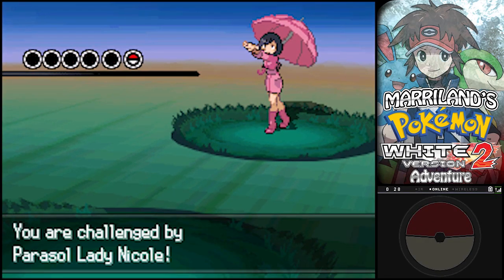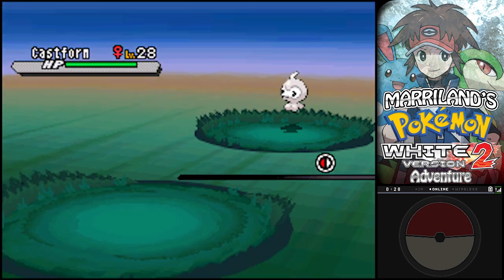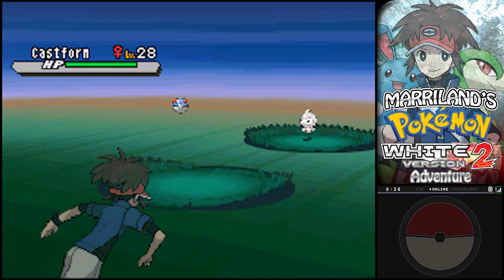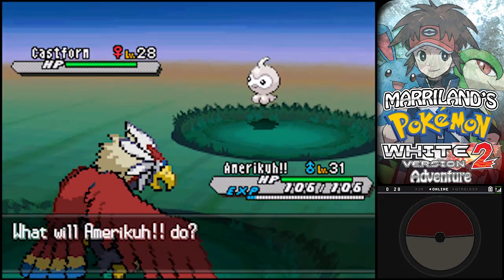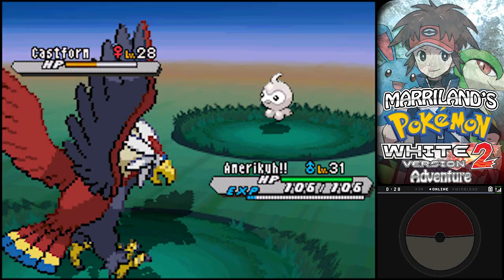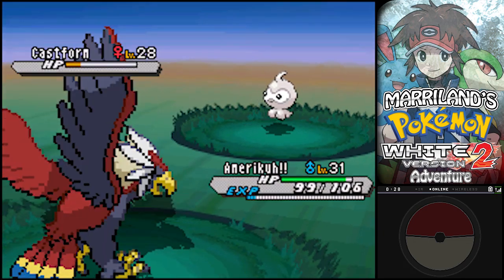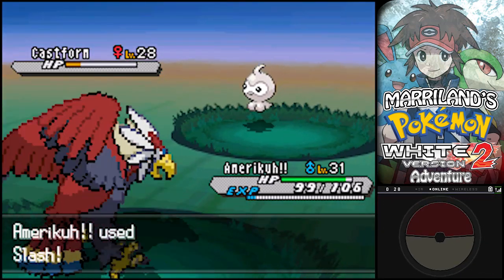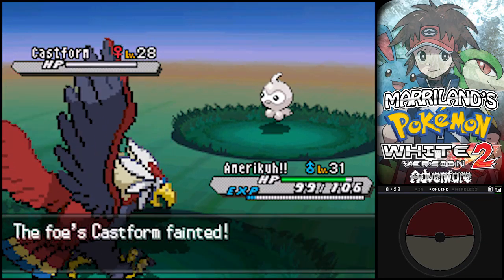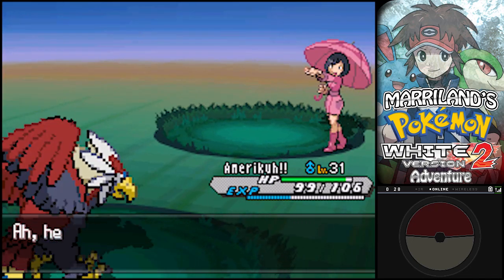It's pouring rain - interesting song you've got going on there. But that will be the song of your demise, Parasol Lady Nicole! She has a Castform on her team - a very odd-looking blobby Pokémon. This thing changes its appearance based on the weather, and additionally it changes its type too. It's using the Fire-type Ember against me, and I don't get to see it transform into anything, which is really too bad.